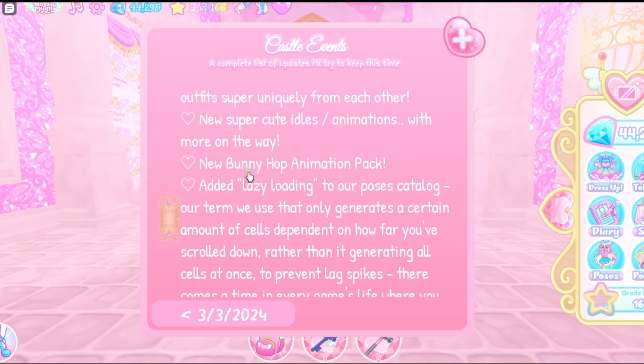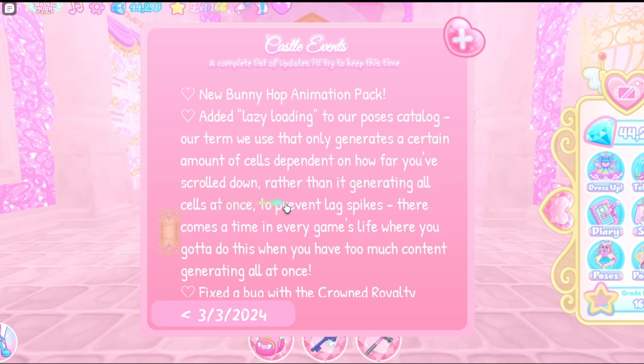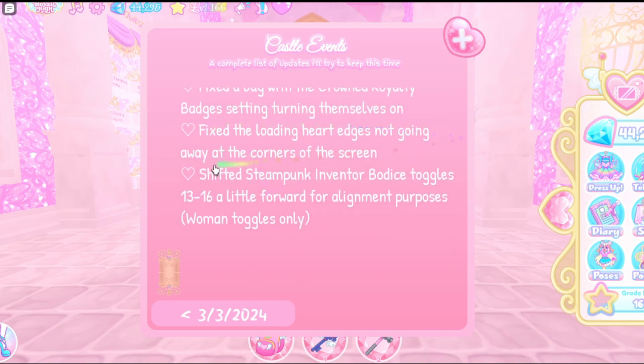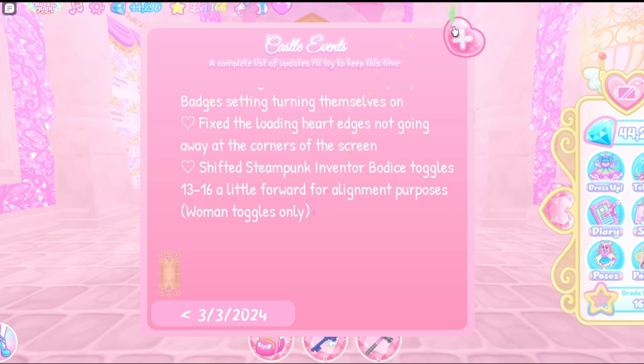There's a lot more — new super cute idols and animations with more on the way, including a new bunny hop animation. They also added lazy loading to the pose catalog, which only generates a certain number of cells depending on how far you've scrolled, rather than generating all cells at once, to prevent lag spikes. They also fixed a bug with crown royalty badges turning themselves on, fixed loading heart edges not going away at screen corners, and shifted steampunk inventor bodice toggles 13–16 forward for alignment.